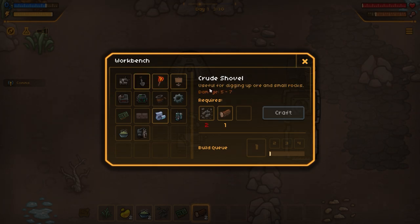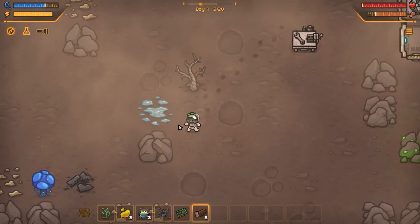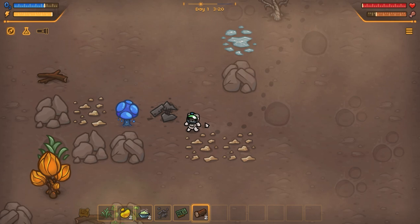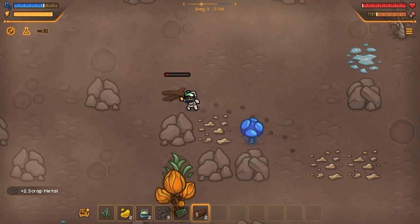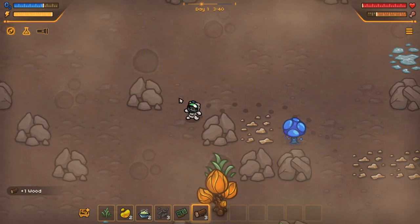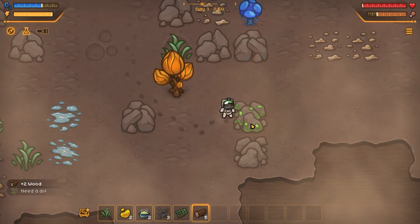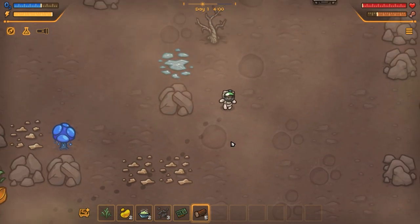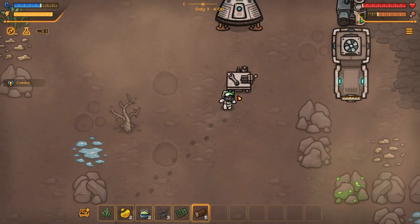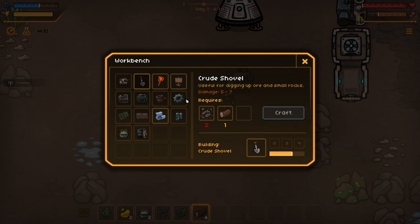I'd like to get a crude shovel, and I see it has damage now — interesting. If we need a crude shovel we need some scrap, and there's some scrap here so we'll gather that. There's some ice there as well. There are also some glowing rocks — I'm going to guess that's uranium, and you need a different tool to pick that up indeed. We can build an RTG but we need smelters and other things first. So over to a crude shovel, we'll get one of those.